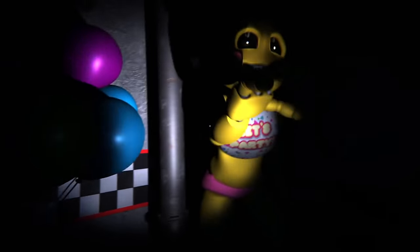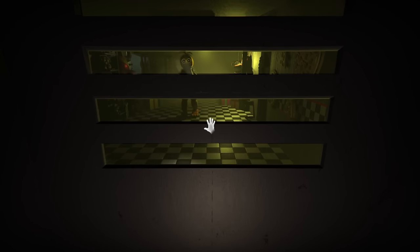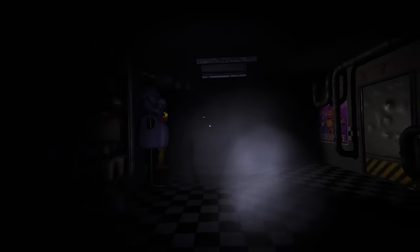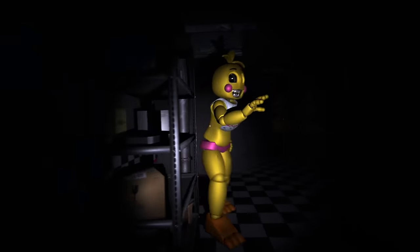Toy Chica will walk around the room, randomly turning around, and repeats this until she spots the player. Then she will sprint towards them and kill you if she catches you. She's kinda scatterbrained and is normally easily juked and kinda pathetic. However, when you're stripped of your ability to run, she becomes the new Mangle — if Toy Chica sees you at all, your run is pretty much over.